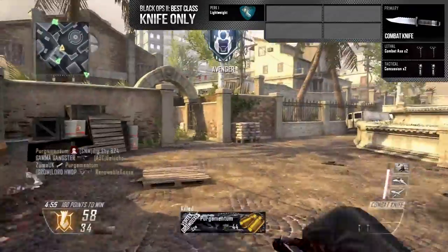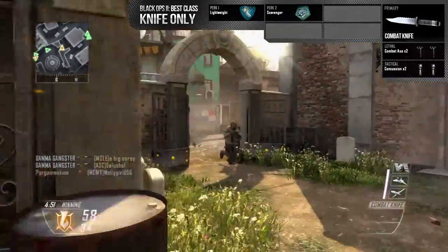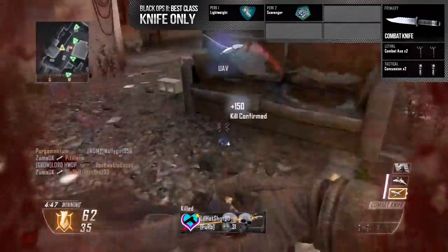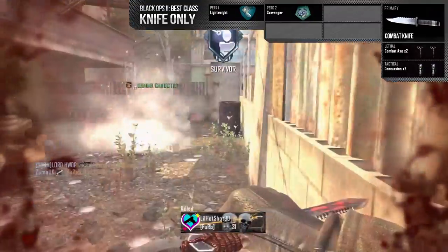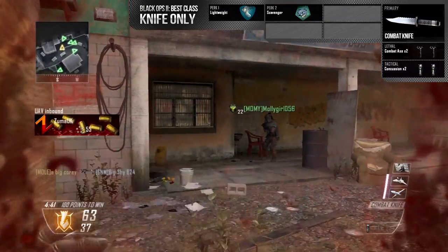Now on to my second perk, which is Scavenger. This is kind of a no-brainer, as 40% of my class is taken up by things that can be replenished. So not having Scavenger would be making things pretty hard on myself. And having continuous concussion grenades is just awesome — I chuck them everywhere, and I'll get them back.